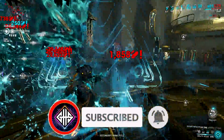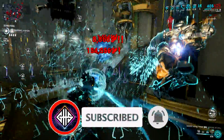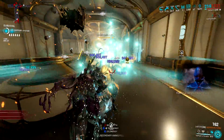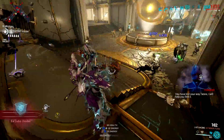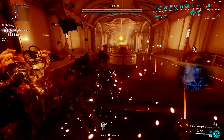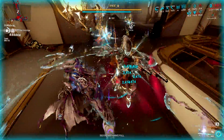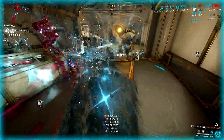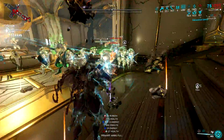You don't need Arcane Energize right now after the Abyss of Dagath update. There's a certain setup that completely gets rid of Arcane Energize, and that is the Equilibrium and Synth Deconstruct combo. Equilibrium allows you to convert energy into health and vice versa, while Synth Deconstruct allows health orbs to drop from enemies when your companion damages them, and those health orbs are then converted into energy.